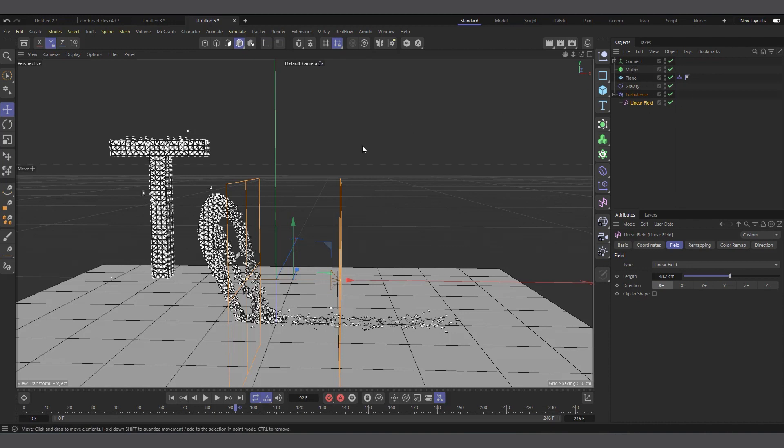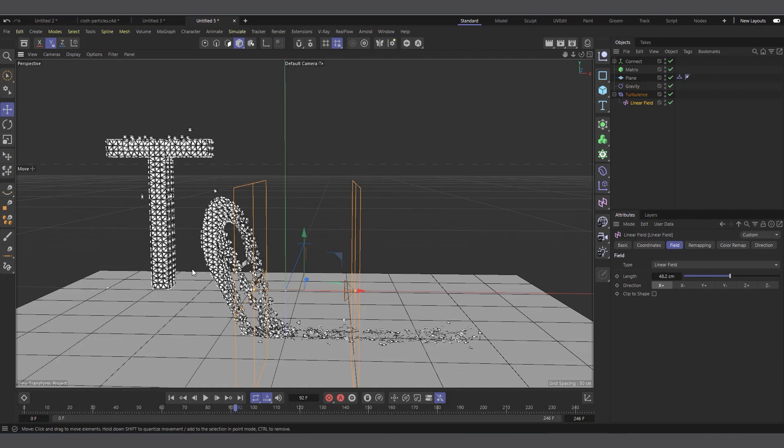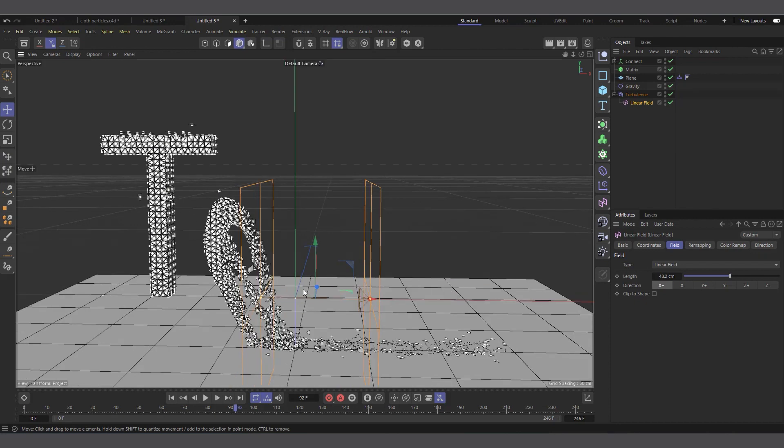If you're using Cinema 4D you can simply use clones and clone directly on them, or use Redshift — right click and apply a Redshift Object Tag, then apply the kind of object or particles you want to use. That's how you get to render it, or you can render directly with the polygons if that's what you want.